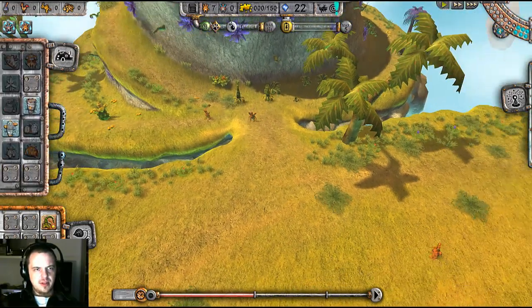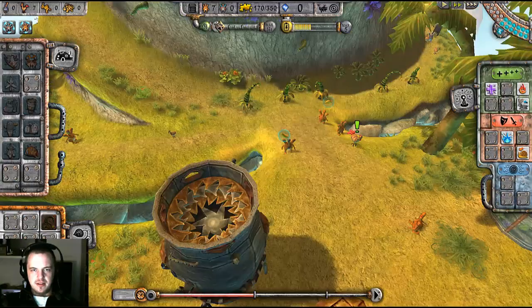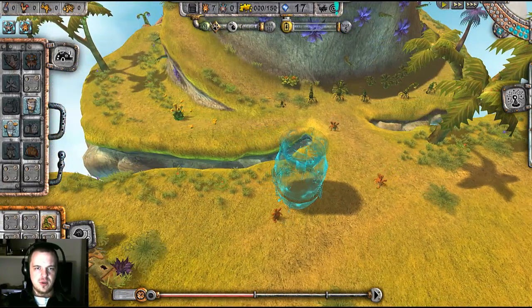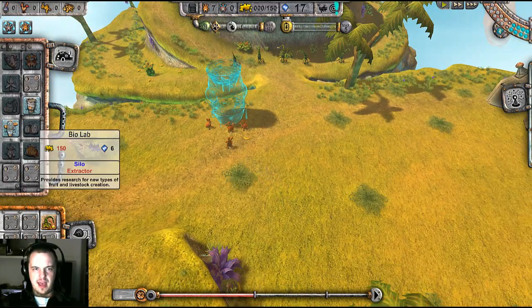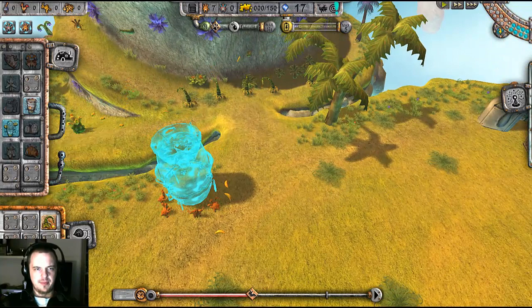The next thing I need to build in order to make use of the fruits that will be flung out from the plants is an extractor, which costs five gems. Here's my giant deadly extractor — it's not deadly unless you jump inside. Most of the items do cost gems, but gems are relatively easy to come by once you have a biolab. But if you don't have a biolab and a spaceport, then you're kind of screwed. Things can get ugly pretty quick.